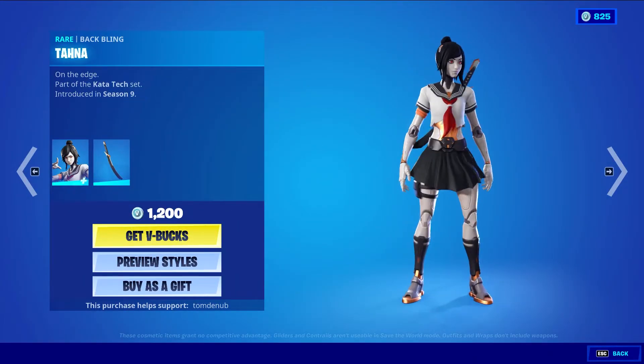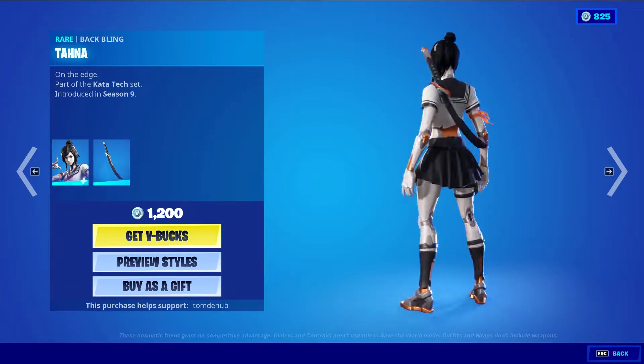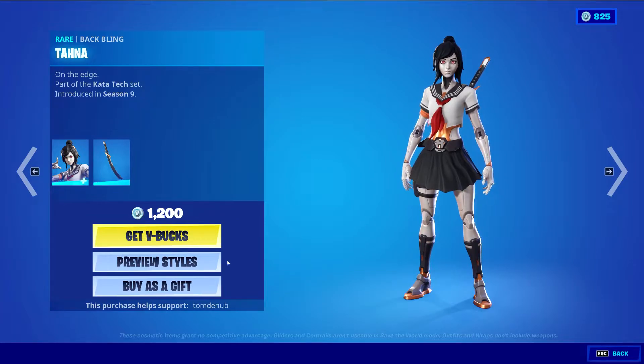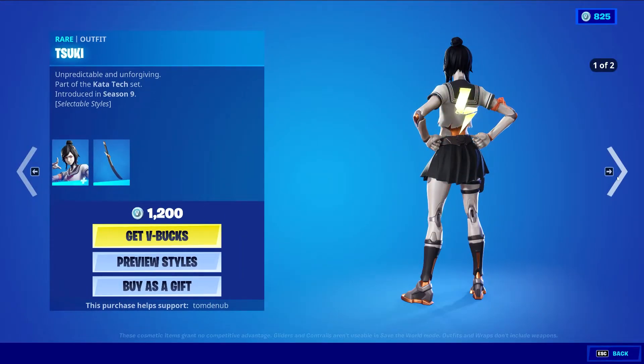Suki with the back bling Kahana — oh my gosh, we got a Kahana! It's at 1200 V-bucks. We have the default style and the human style. Pretty nice.